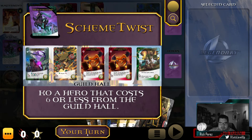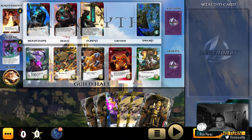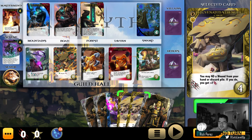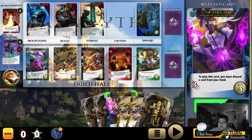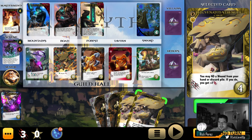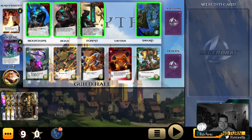Our first scheme twist: KO a hero that costs six or less from the guild hall. Let's KO one of these Oddly Powerful since it's a little late. We have an entire handful of strike, which is good. Let's do Deadly Aim first, discard one of those guys, play a Rejuvenated Strength. Nine — oh! So close! So close!